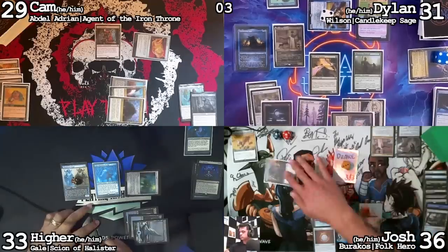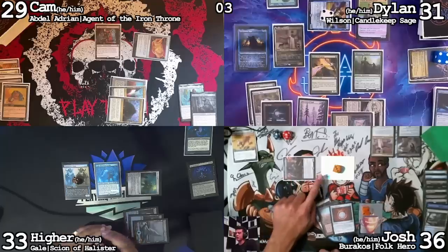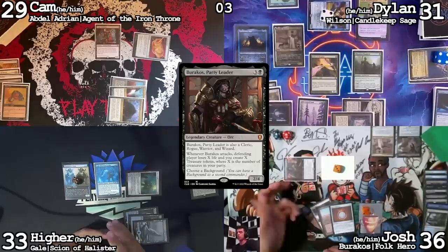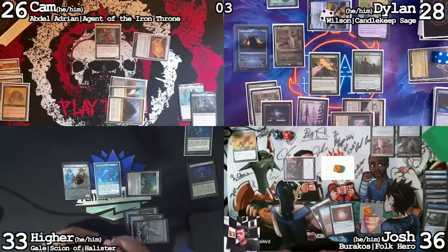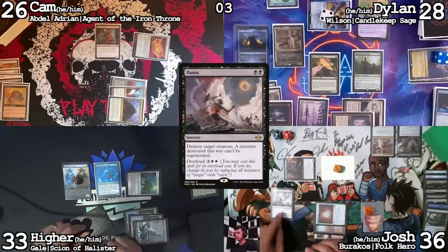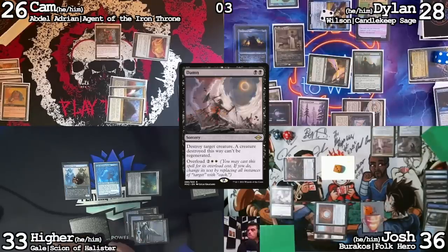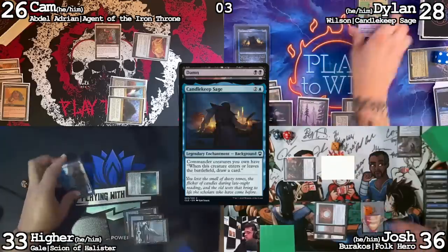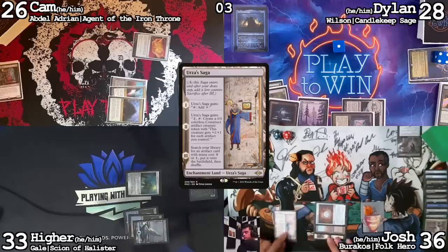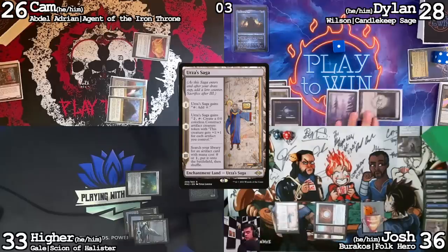Untap, draw a card. Combat — Burgos at Cameron and a 3-3 Drake at Steel. Cameron, you have minus one from an attack trigger, and I make one treasure. I'll take three. Second main phase: let's overload a Cyclonic Rift. Float a blue — yeah, no response. Your Timna is in your graveyard, my Gilded Drake is in mine. When Wilson dies, I'll draw a card. Play a Saga land for turn and pass.